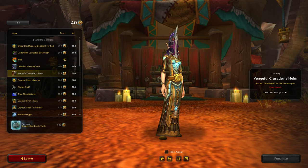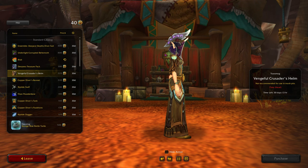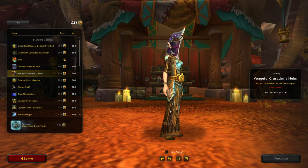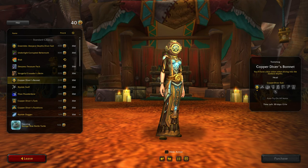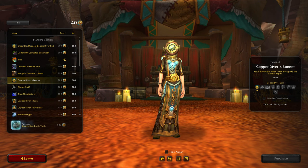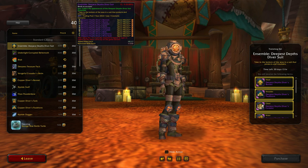300 tender. Vengeful Crusader's Helm - not recommended for use in mosh pits. That's kind of interesting, not that I would use it though. Copper Diver's Bonnet - don't we have something similar to that already? Oh, so you can buy all the pieces separately. It's a different color. So one full set and one individual.